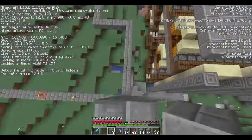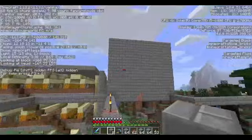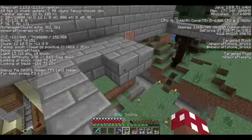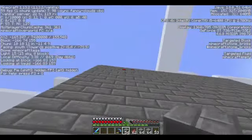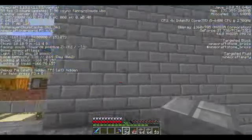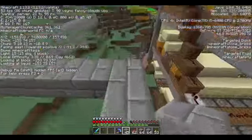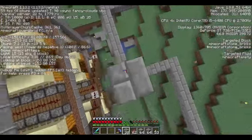So that was 10. Now we're going to jump down and step back to see how high that is — 10 up. Looking up, I think 10 is high enough. All this is just temporary stone — it will be replaced with the actual blocks we're going to build with. One, two, three, four, five, six, seven, eight, nine, and ten.